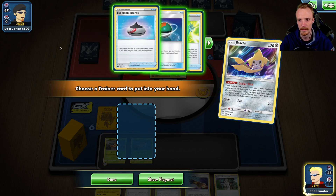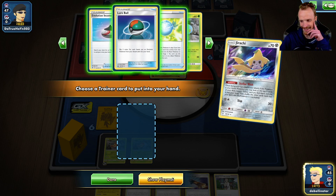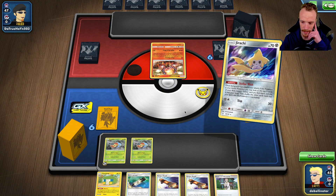Candy could be absolutely nuts but it could be terrible as well. Evolution Incense — these are actually no-brainer cards because I've got Research sitting in hand. It's really difficult to decide whether or not I want to.